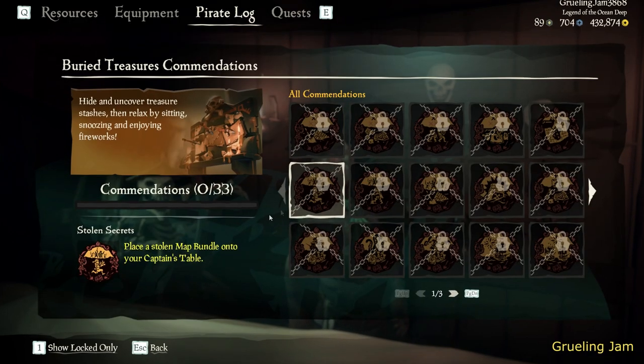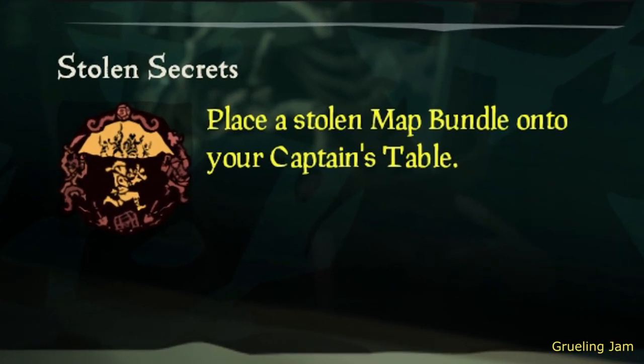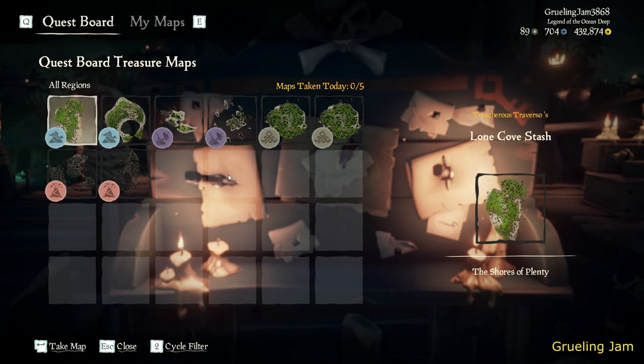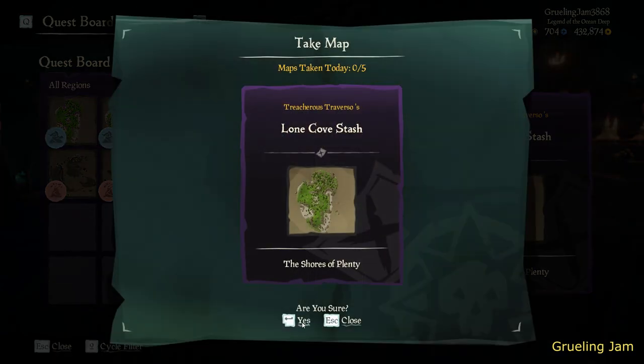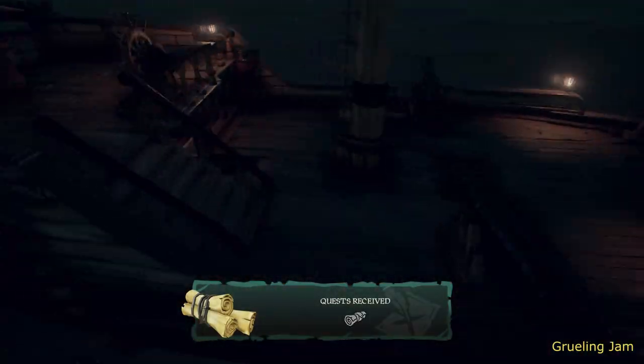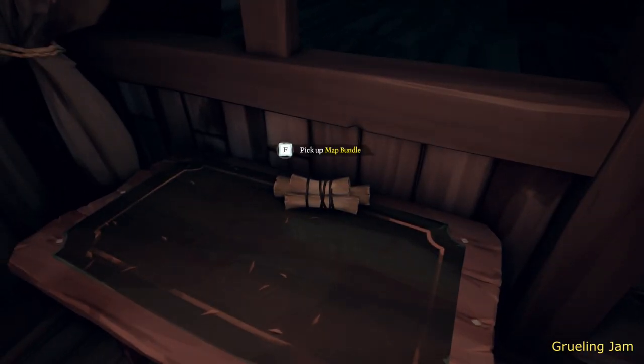There it is. You need to steal a map bundle from another crew and place it onto your table. Other players can create their own treasure maps and place them on outpost boards near the Merchant Alliance. When it is taken, it is placed onto your captain's table and can be stolen.